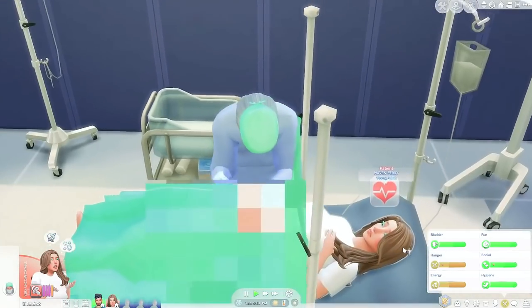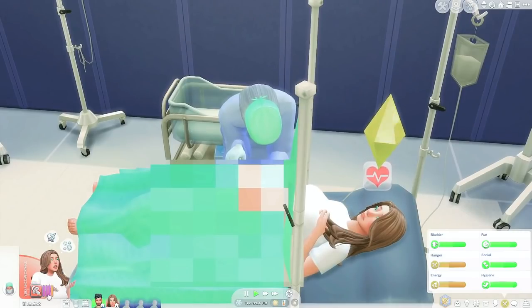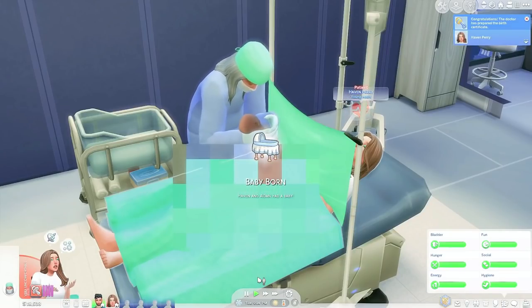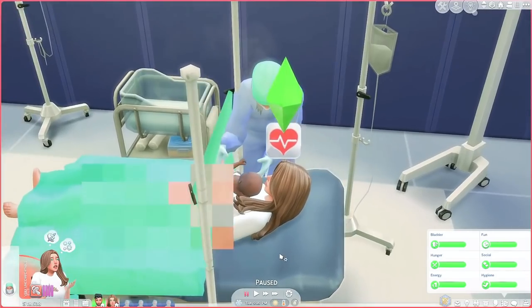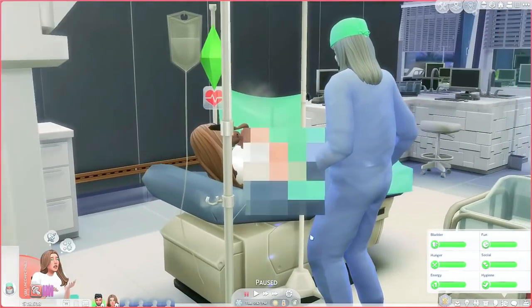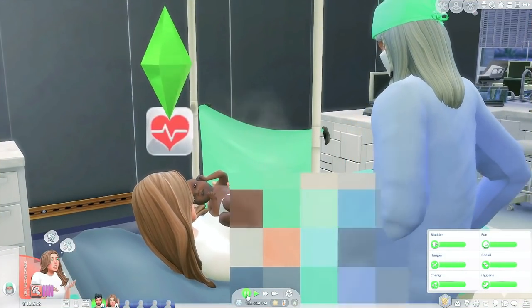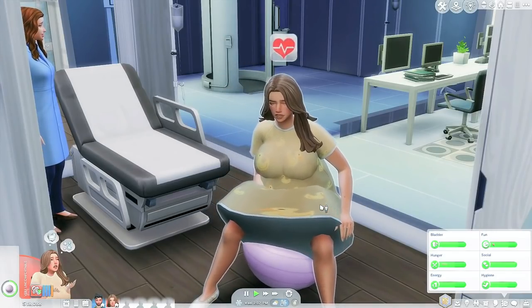Usually with Get to Work you can go to the hospital and have your baby, but it's kind of like a machine — it's very unrealistic, they'll pull your Sim's heart out, it's weird. The Sims is known to just be funny like that, but for realistic players that seems a little too silly, especially if you do realistic storytelling. This mod gives you an experience where you stay at the hospital for up to two Sim days while your Sim is literally in labor.